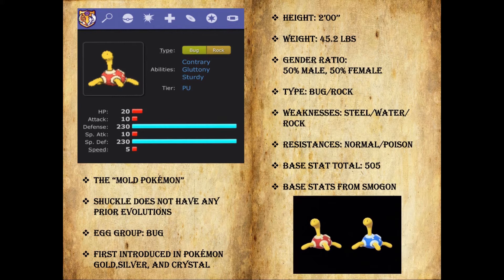Shuckle is known as the Mold Pokemon. Shuckle does not have any prior evolutions, and his egg group is Bug. He was first introduced in Pokemon Gold, Silver, and Crystal. He is about 2 feet tall and weighs about 45.2 pounds, with an even gender ratio of 50-50. Primary type Bug, secondary type Rock, and weaknesses to Steel, Water, and Rock.